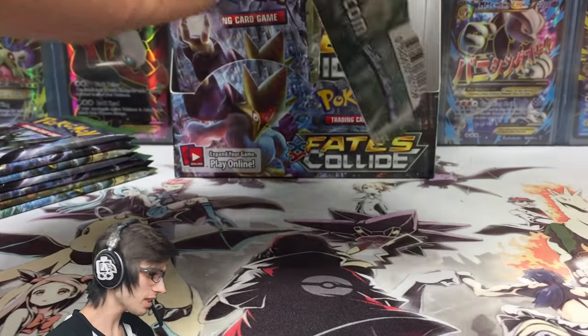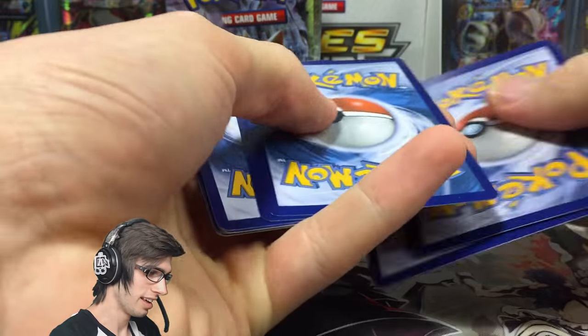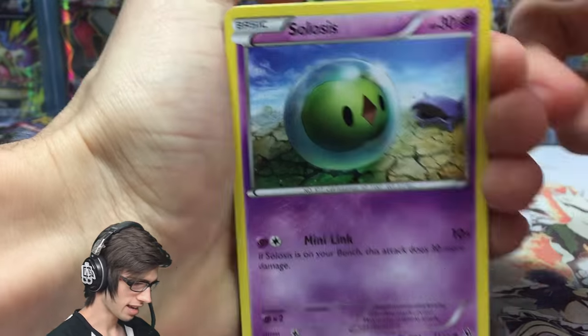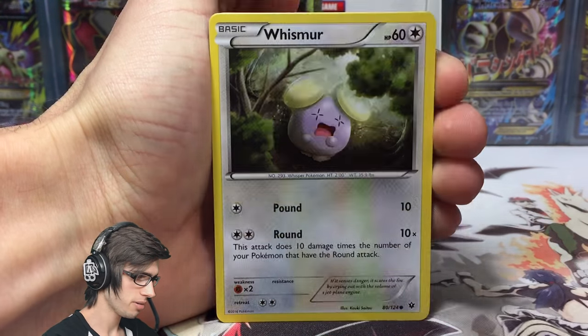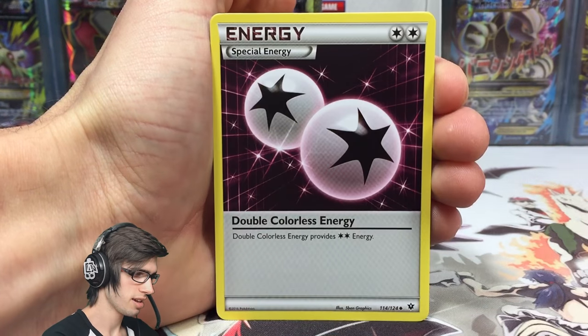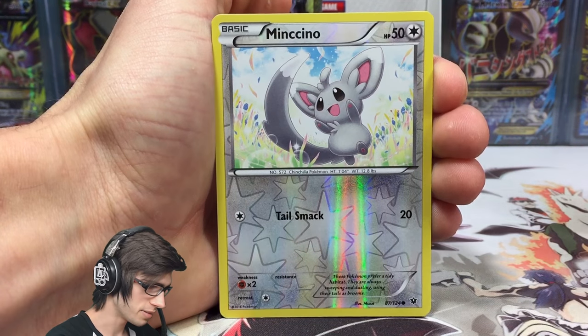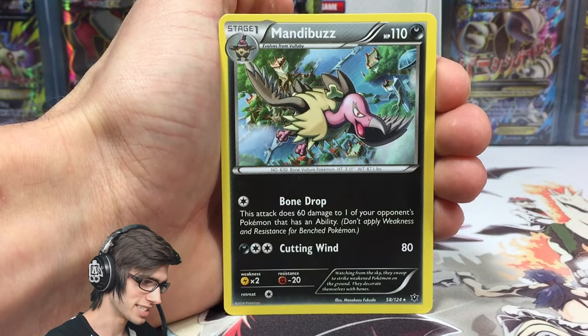We got a Lugia Break — which was my main man in part number one — let's go! So we've also got a Solosis, Gothita, Minccino, Whismur, Fennekin, Cinccino, Double Colorless Energy, Dome Fossil Kabuto, Minccino with Tail Smack, and Mandibuzz as a regular rare with 110 HP.